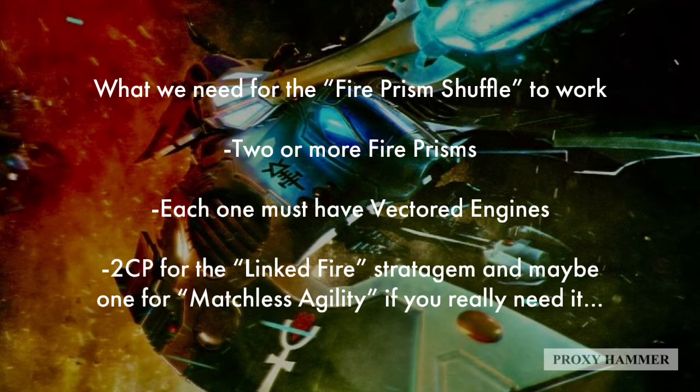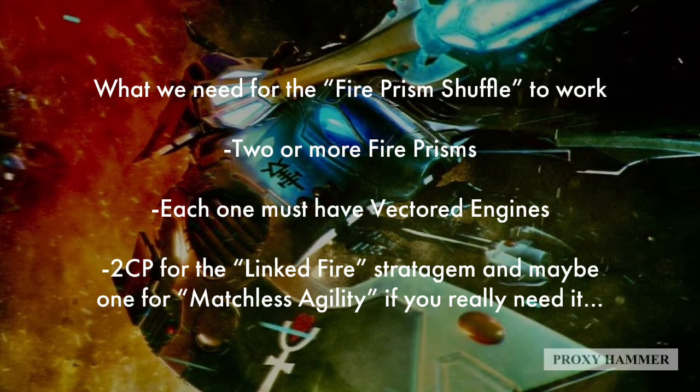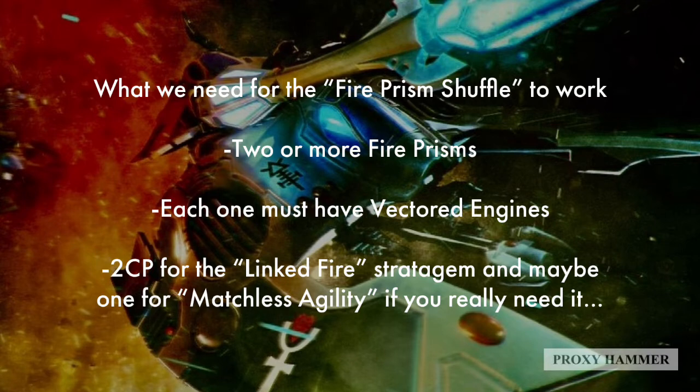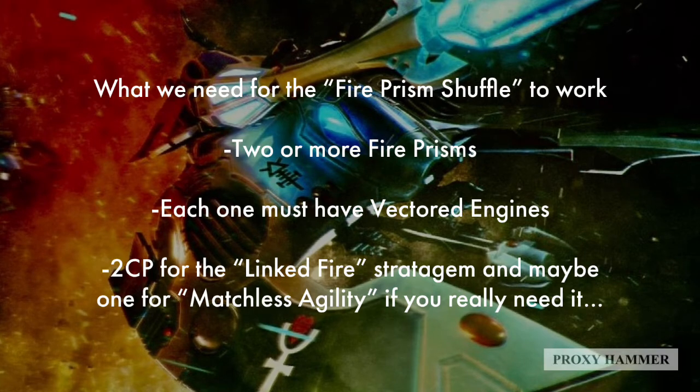What you need for the Fire Prism Shuffle to work is two or more Fire Prisms - having three extends the duration. Each one must have Vectored Engines, so it is a bit of a tax at 20 points each. You can't use Fire and Fade anymore, unfortunately. Before the nerf I used Fire and Fade every turn to pull this off, but because you can only use Fire and Fade once a game now, it's better to use Vectored Engines for this purpose.